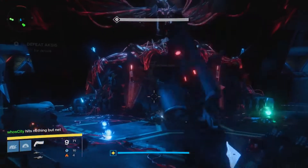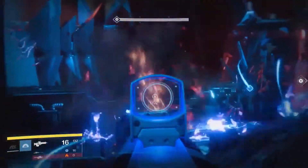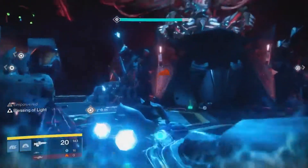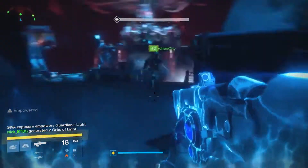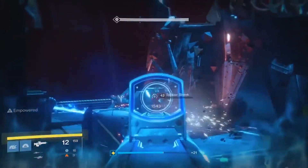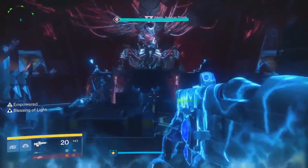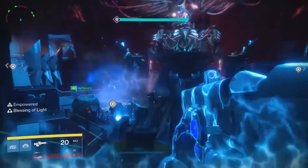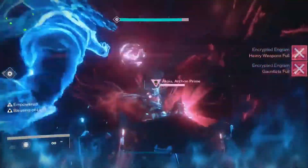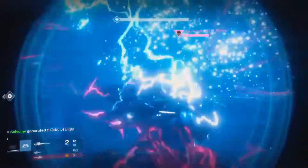After you beat this fight, you are on to the final boss fight against Axis. This fight is slightly different but has the same core mechanics — you're still going to kill the captains, still going to destroy the servitors, but now instead of throwing the SIVA charges at a plate, you're actually going to throw them at Axis himself. One more thing added to this fight is the charge: randomly, three guardians will be charged and will have a buff — they will move faster, take a little bit more damage, and do more damage. After you've thrown three SIVA charges at Axis, his shield will go down and he'll be vulnerable to DPS. You need to organize: have one charged person on the left, one on the right, and one in the middle. When Axis's shield goes down, he will teleport randomly to either right, left, center, or back center.